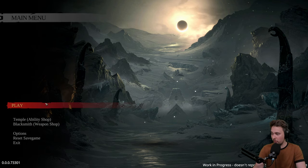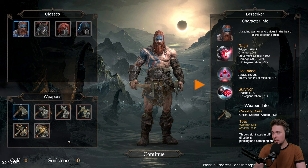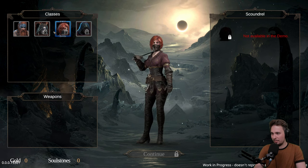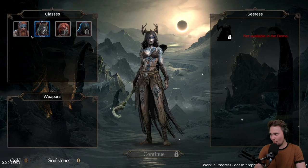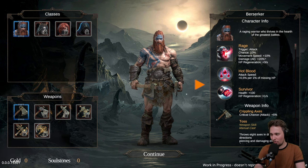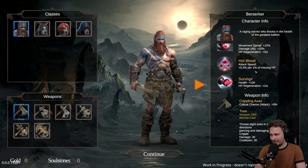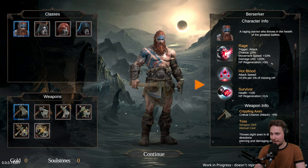We are going for the play and then after that we will check out what the temple and blacksmith are about. We've got four characters but not all of them are available in this demo. The design looks cool - it's just shifting the reality a little bit from the normal survivor-likes because the graphics fidelity looks really cool.